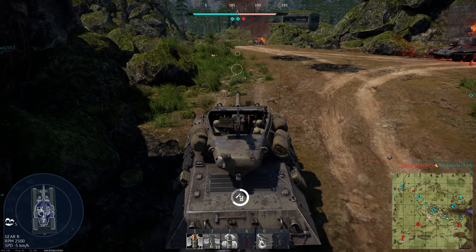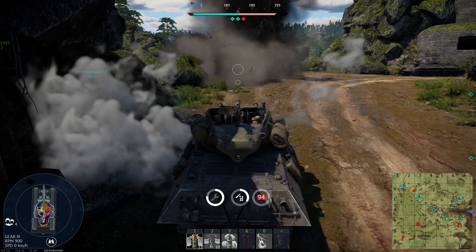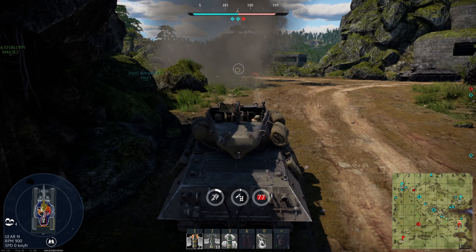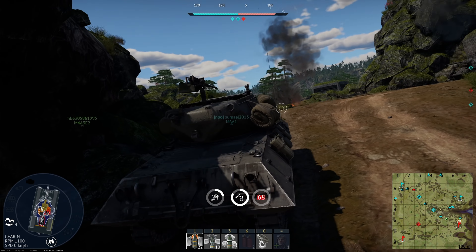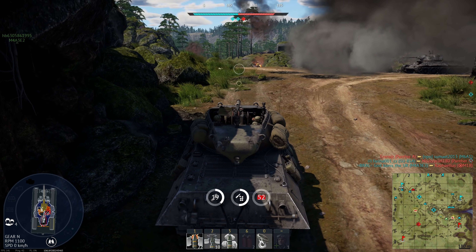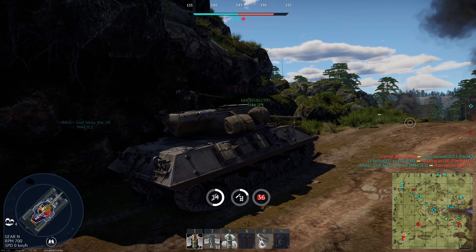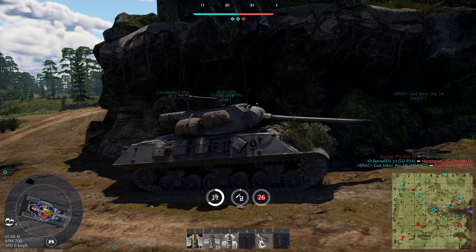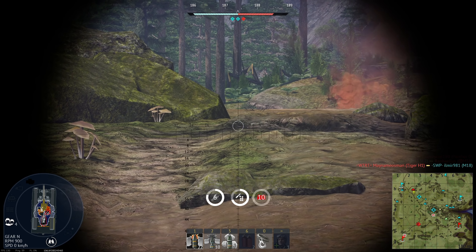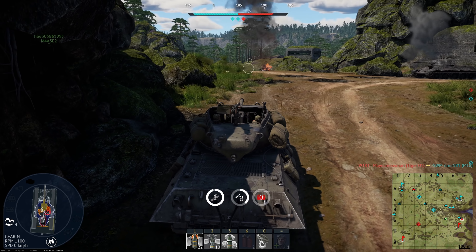I'm gonna get strafed by this plane now. There was my engine. He's just gonna come back for me now. Unfortunately, I've got no engine — I couldn't go after that Panther while he was distracted. I'm also missing a Commander now. Why is my radio operator gunner not replacing my Commander so I can use my 50 cal? Oh, that's right — because the crew replenishment thing is bugged, ever since they changed the way the reload thing works.